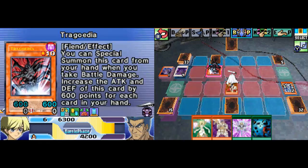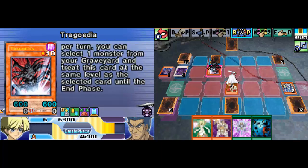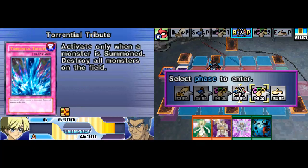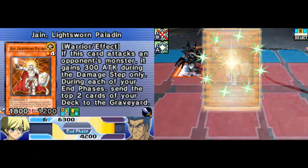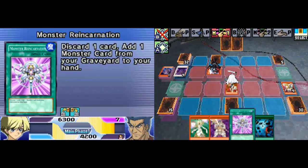It's not a big deal really, because I have monsters more powerful than Jane that I can summon next turn. Specifically I have Garroth. Once per turn you can send a monster from your hand to the graveyard to gain control of a monster your opponent controls whose level is the same as the sent monster's. Once per turn you can also select a monster from your graveyard and treat this card as the same level as the selected card until the end phase. So Trigody is very useful for synchro summons, and it's a pretty powerful card in and of itself.